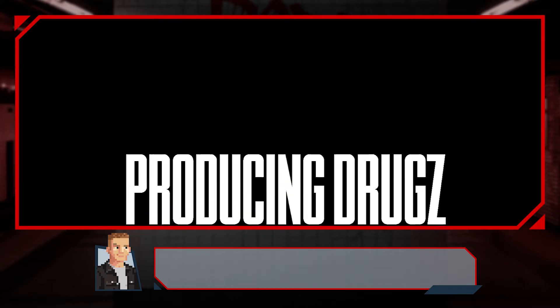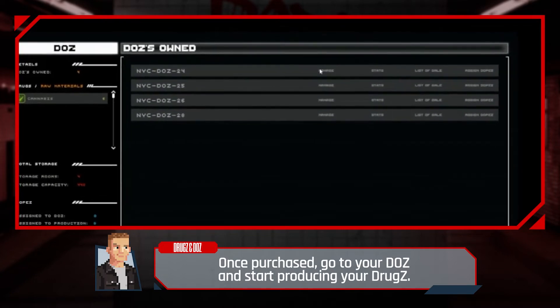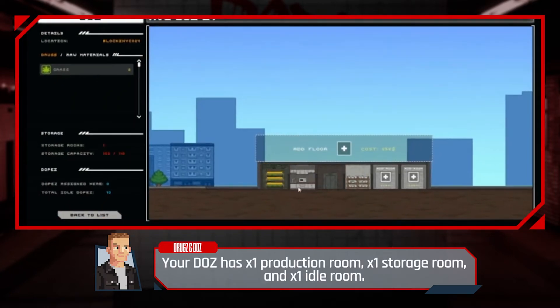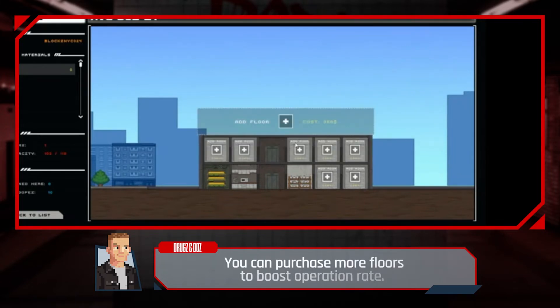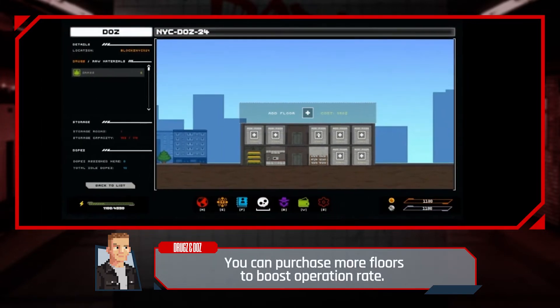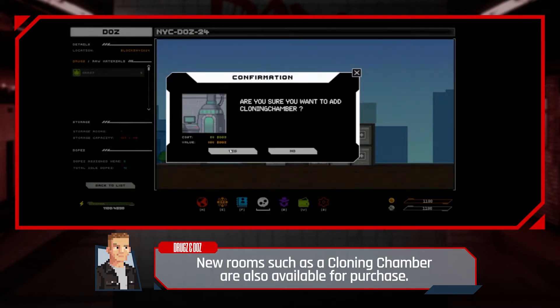Producing drugs at your DOZ — once purchased, go to your DOZ and start producing your drugs. Your DOZ has one production room, one storage room, and one idle room. You can purchase more floors to boost operation rate. New rooms such as the cloning chamber are also available for purchase.